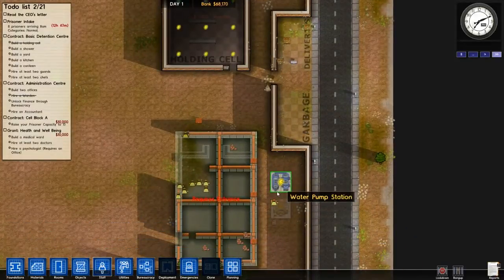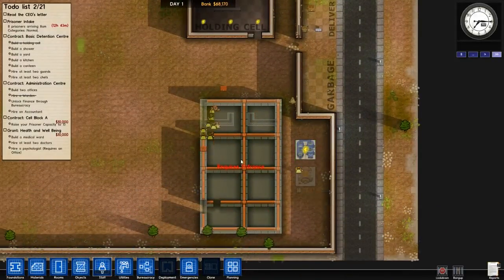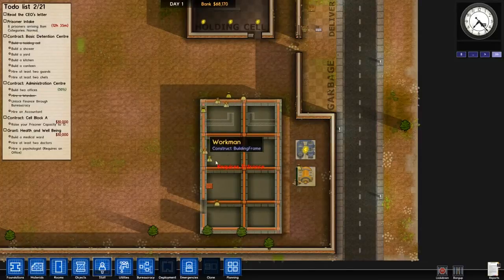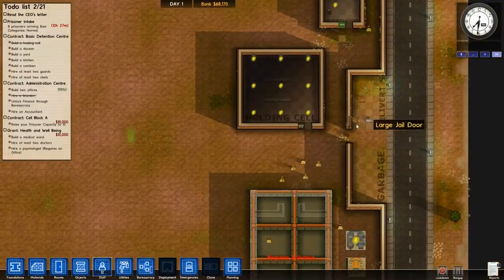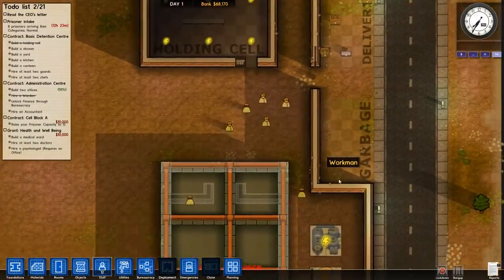I think it's installing the power and stuff now, and then we start making our prison cells. This will be our first prison cell — we may keep expanding it or we could have separate ones maybe. I don't know, let's see how it goes.